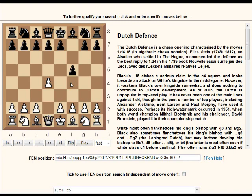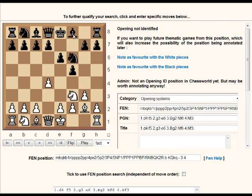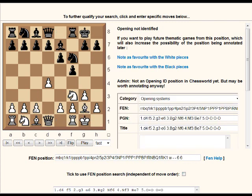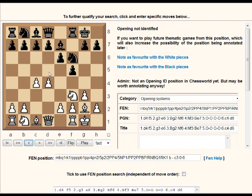The modern system against the Dutch is when white fianchettos the bishop - this gives white a more secure king position. After Bishop e7 and c4, a stonewall formation would be d5, while a more fluid formation is d6, which often has the idea of Qe8, bishop moves, then e5 later. Against the stonewall it's easy strategically because black has committed the pawn structure and weakened the dark squares.